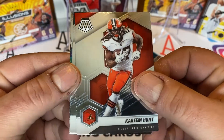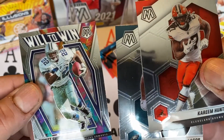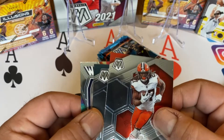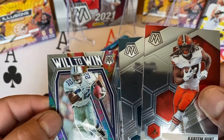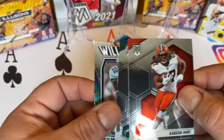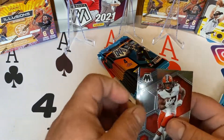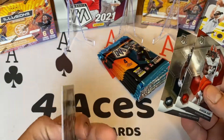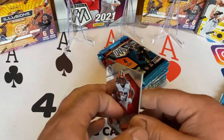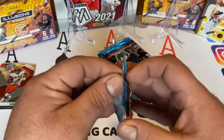Kareem Hunt, Jalen Rager, Emmett Smith. And what — we only got three cards out of that pack. That's interesting. Nice Emmett Smith, not a numbered parallel. Not sure how that happened.